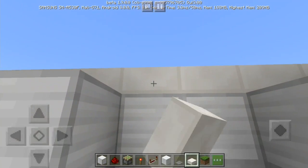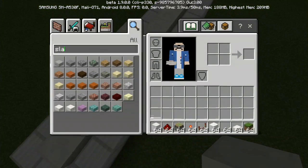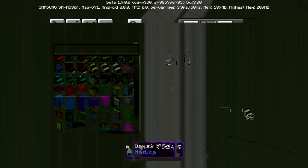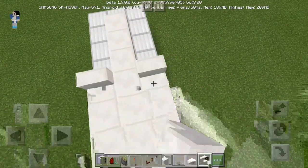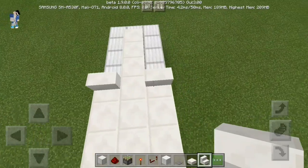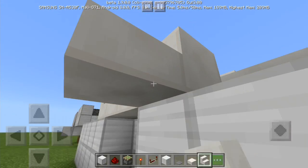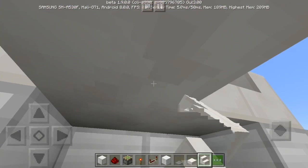You can also add some designs yourself, for example. You can add whatever design you like, make it look good, stuff like that.